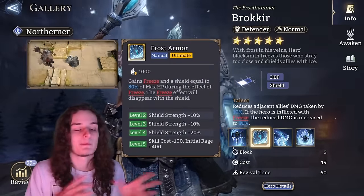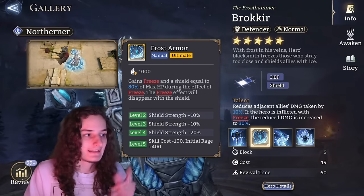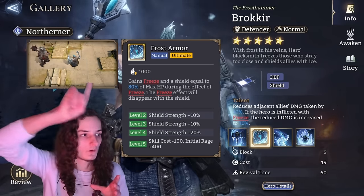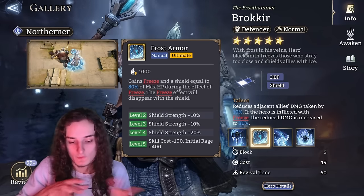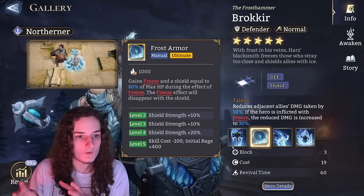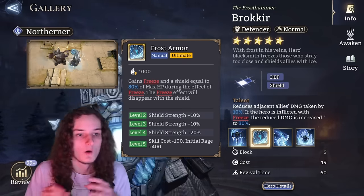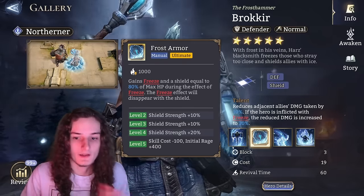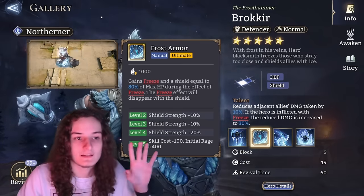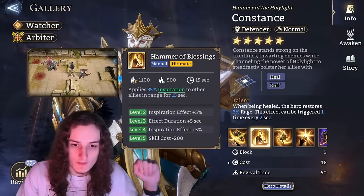Brockhere — same tank mentality, don't want to invest skill crystals, but if you decide to because you need more tankiness, max the ultimate. The cost going from 1000 down to 900 and starting with 400 rage instead of zero allows him to use his ultimate much closer to when you place him, which is useful for certain stages like GVG or void drift. But it's not super necessary — either dust or max the ultimate, and that's as far as you need to go.